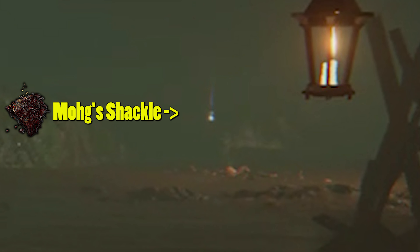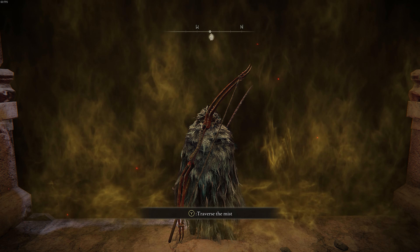There's a door to the right, and that's where the catacombs are. Just grab the site of grace while we're here, in case you want to explore down here more later. So now that we're back to Mohg.